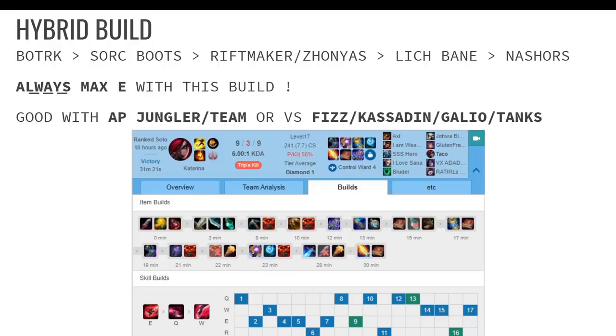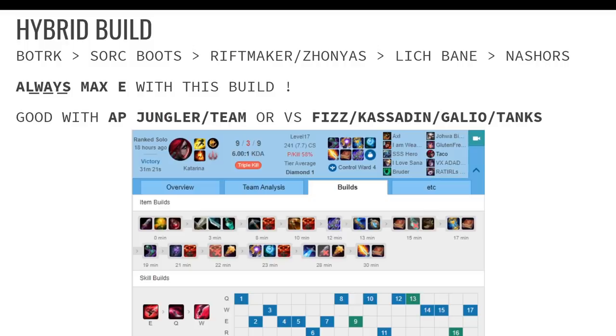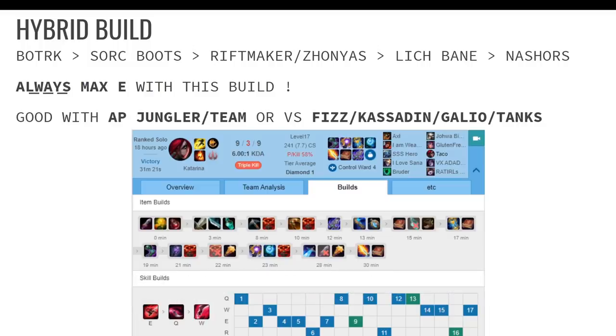When do you go this build? You can go it when your team lacks AD — like if you have a bunch of AP teammates, an AP jungler, you can still go it. You should always go this build when you're against Fizz, Kassadin, or Galio, because they all take reduced magic damage. The build is also good against tanks — you definitely want to go this build against tanks. Even if your team is all AD, go this build. You won't be able to side lane or do much in teamfights with AP into tanks, but Hybrid gives you so much pressure in the side lane that they can't win against you.